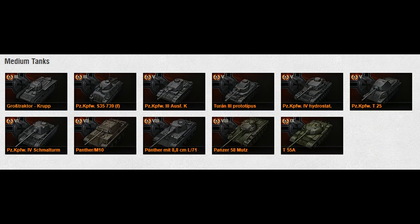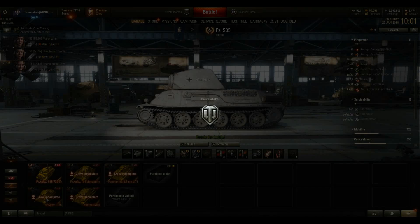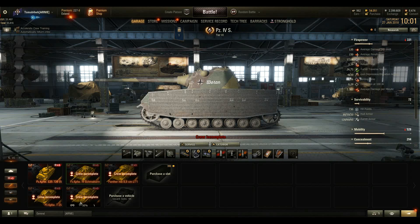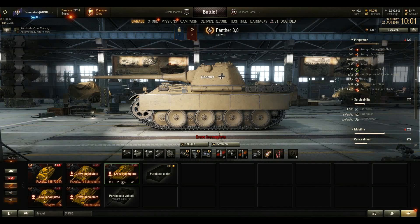We are gonna check out the premium tanks that fit to this tech tree, so your crew can become more Unicom than yourself. Today we are focusing on a captured baguette, a Czech failed panther prototype, an old tier 5 tank, a wannabe American, and the ultimate Panther 88. Now let's start before all the viewers are leaving.